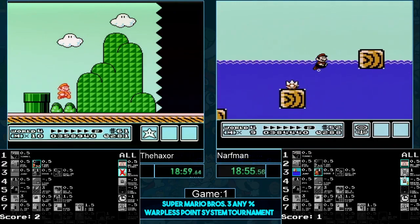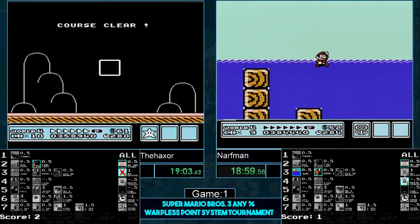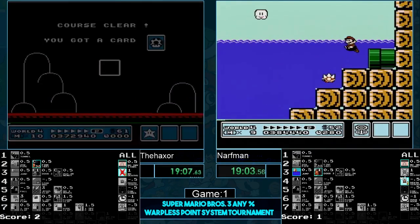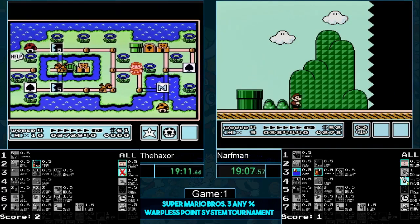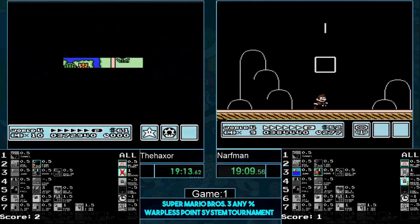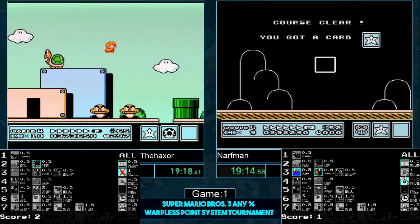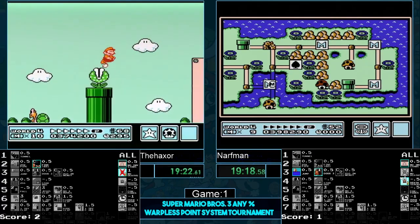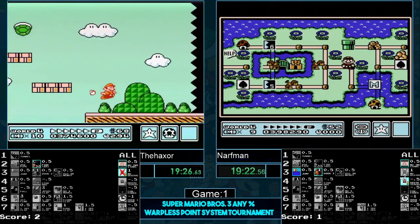Narfman get P-speed! Haxer also destroying 4-2 — both did very good. Narfman's not done yet though. He jumped out of water — might get sniped, very close to getting sniped. Haxer gets to see his RNG setup, looks like a box-list so far, which is good — however he has to get two instances of luck to guarantee a box-list. Narfman's RNG sounds horrible, looks horrible too.